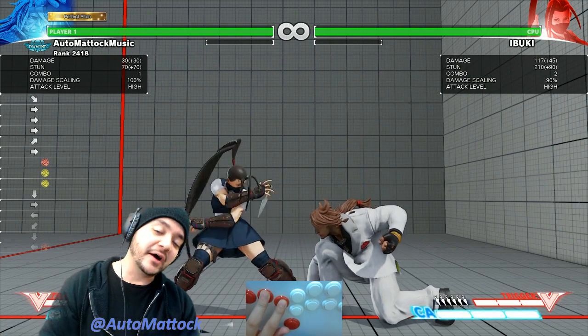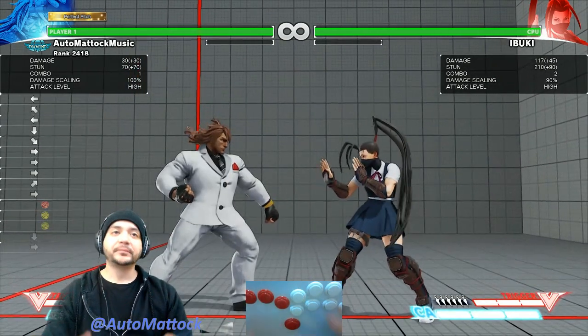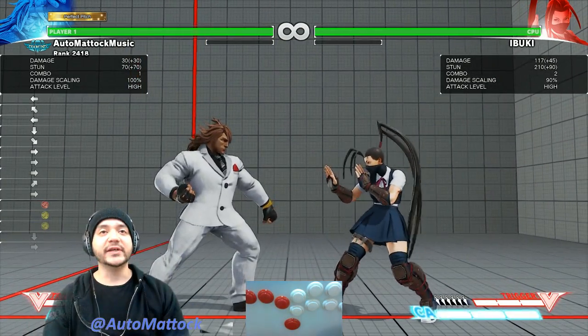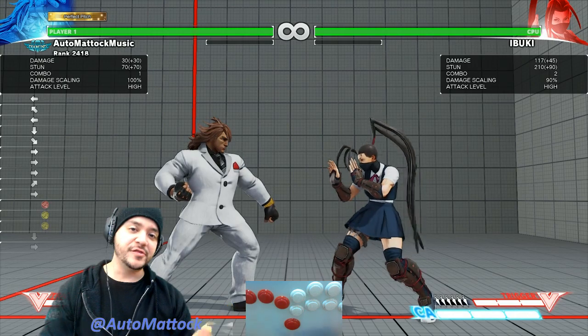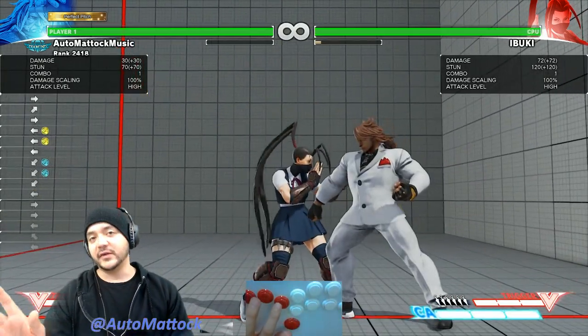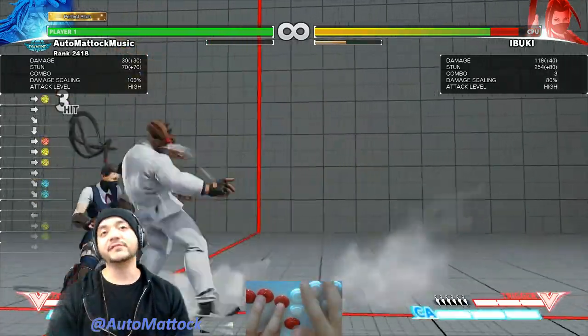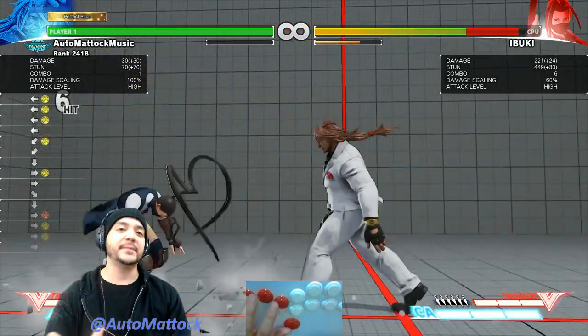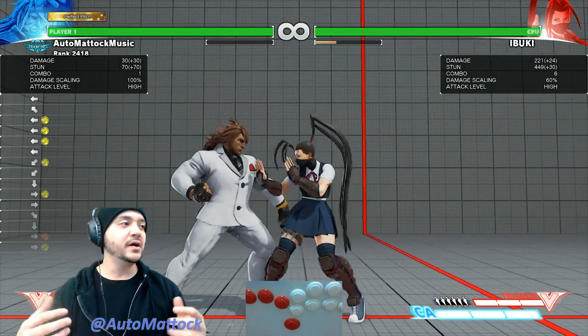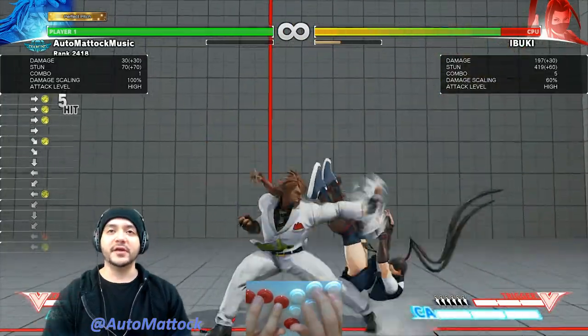And then, if that counter hits, you'll go into the secondary confirm. The way you train this initially is not to really be concerned with the second counter hit — I want to look for the first one. Then I confirm into the target combo as soon as I see that counter hit happen. Then, once I've programmed it into my muscle memory and know when that timing is, I can start looking for the other counter hit.